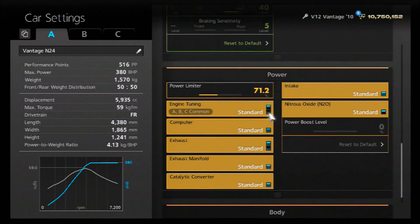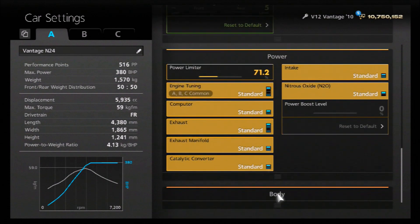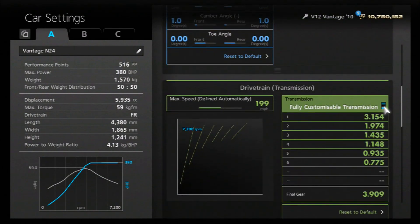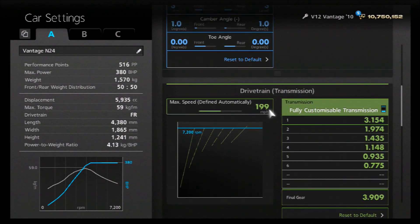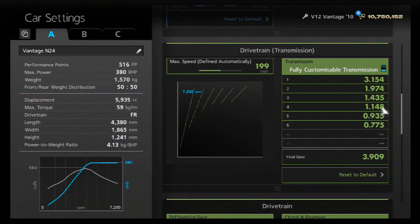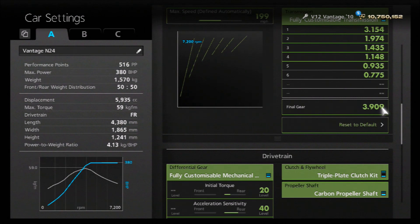As far as power, as mentioned it does have less power — 380 horsepower. We've already got an oil change, so we've dropped it down to 71.2% power. You want the stage 2 weight reduction, the body-coloured bonnet which gives you those nice bonnet pins, the window weight reduction, and then a 157 kilo ballast which brings us up to the actual weight of the N24 race car — it's a pretty heavy car because it's close to production spec. We've increased that ballast to 4% towards the front to improve the 50-50 split. For the gearbox, we're running the exact gear ratios of the actual N24 race car: auto setting of 199, individual gears of 3.154, 1.974, 1.435, 1.148, 0.935, and 0.775, with a final drive of 3.909.